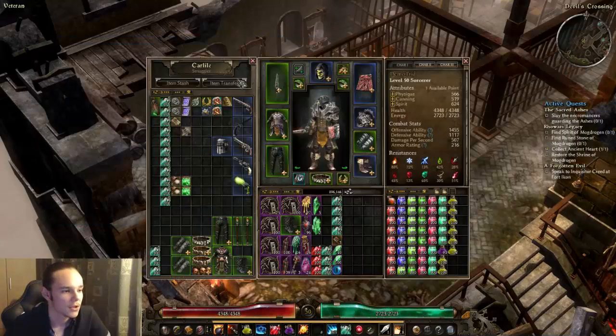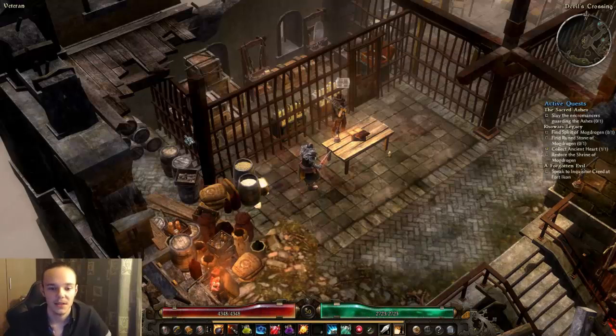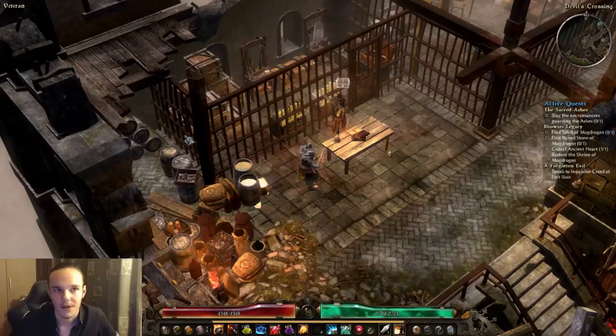Epic belts — just copy that and we have epic belts. It's as simple as that. But please be careful when you do this for the first time. Take your time, maybe try it with one potion or something to make sure you got it right, so that you don't lose everything you have — that would be really, really bad.